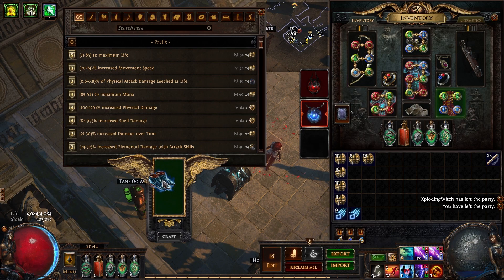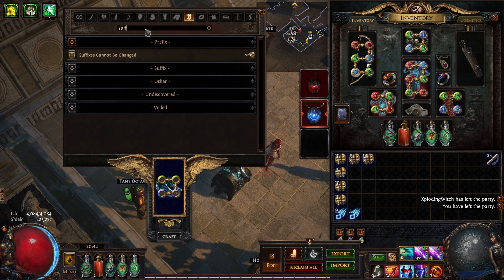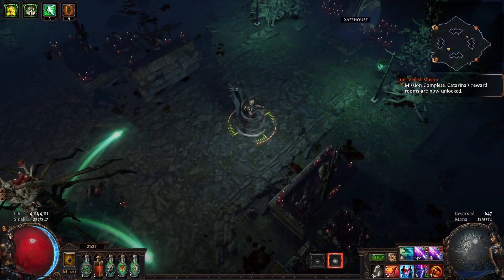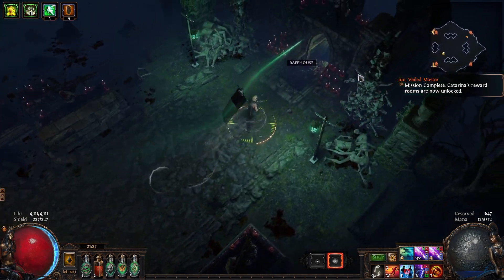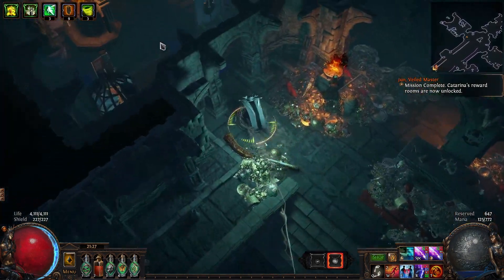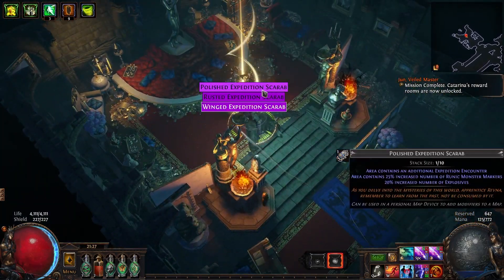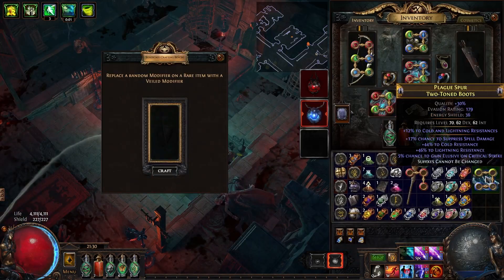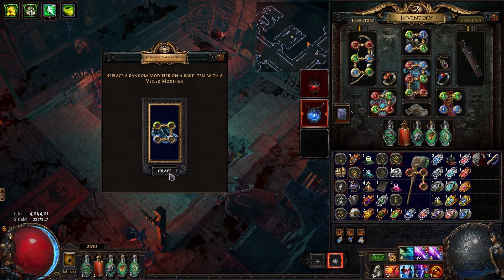Now from here, we'll want to craft another suffixes cannot be changed, and then use a T4 ashling craft for a 50-50 chance to replace the bench crafted mod. However, at the time of this craft, ashling slams were an awfully low supply on the TFT discord, so I ended up farming my own ashling slam, which ultimately saved me 3-4 exalts in this craft. Luckily, I did end up removing the bench craft and not the elusive mod on my first try.